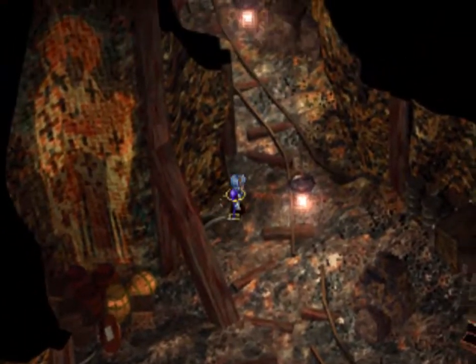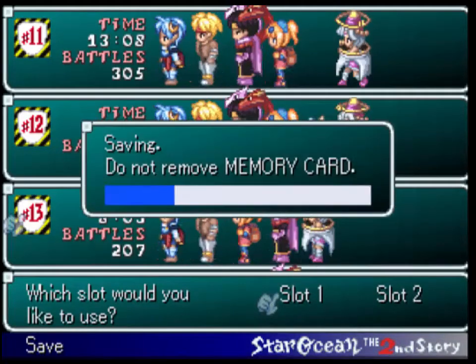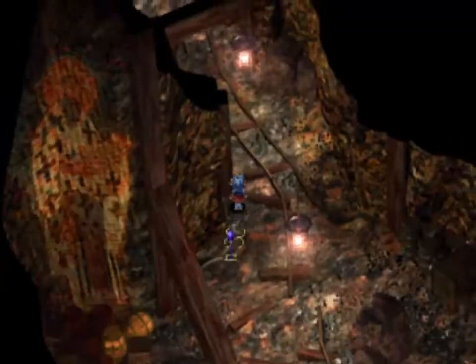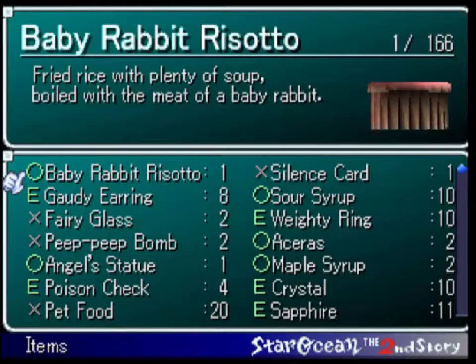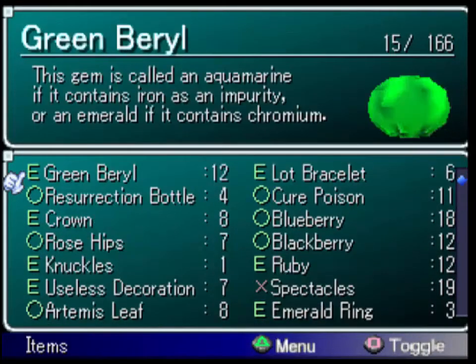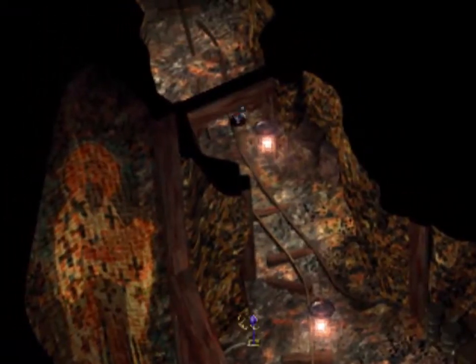Save point — sounds like a good idea. Before going forward, probably a good idea to heal up. There are the blackberries. Good enough — alright, let's go.